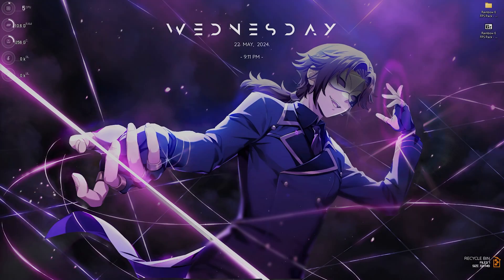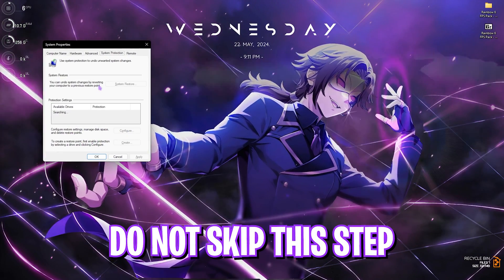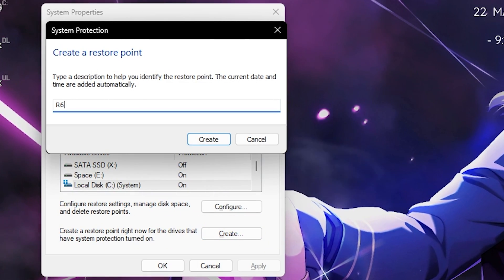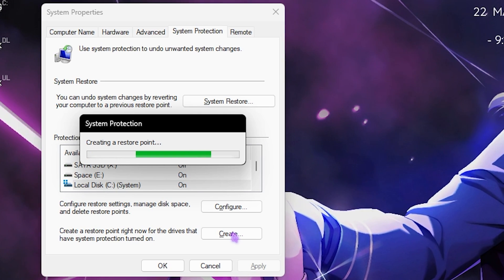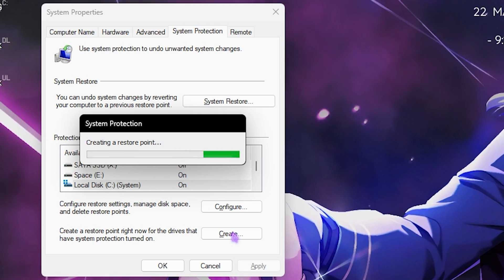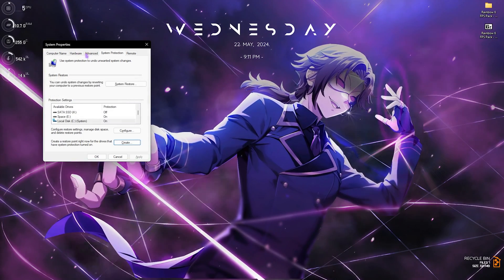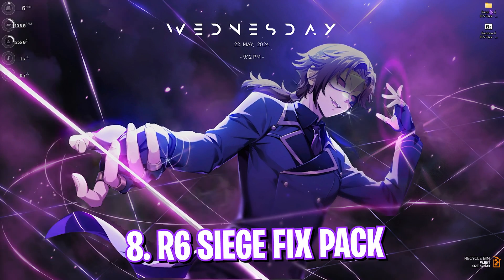The next step is creating a restore point — this is super simple but very important. Search for 'Create a restore point,' locate your Local Disk C, click Create, and name it R6. I highly recommend not skipping this step because if you want to revert all your settings back to normal, you can do so without any data loss.